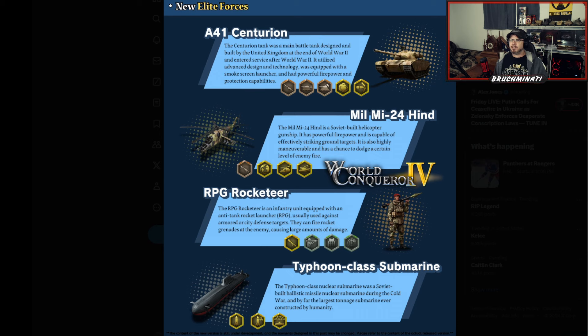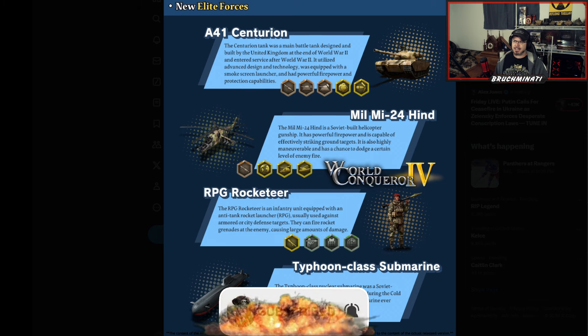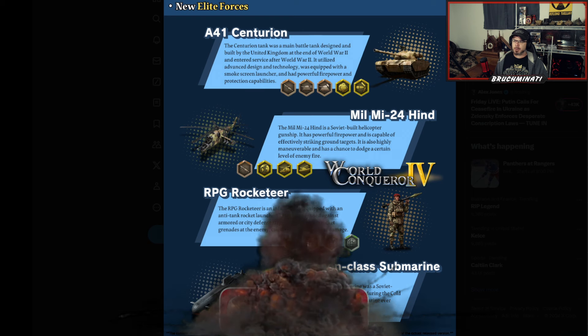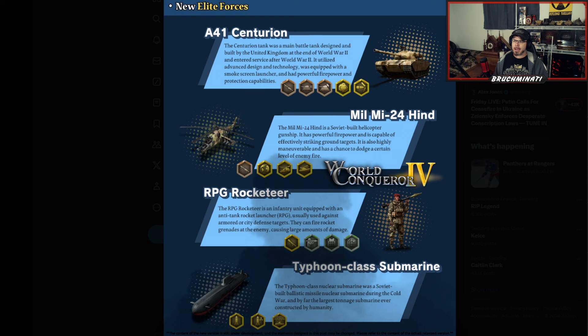The A41 Cinturon — the Cinturon tank was a main battle tank designed and built by the United Kingdom at the end of World War II and entered service after World War II. It utilized advanced design and technologies, was equipped with a smoke screen launcher, and had powerful firepower and protection capabilities.